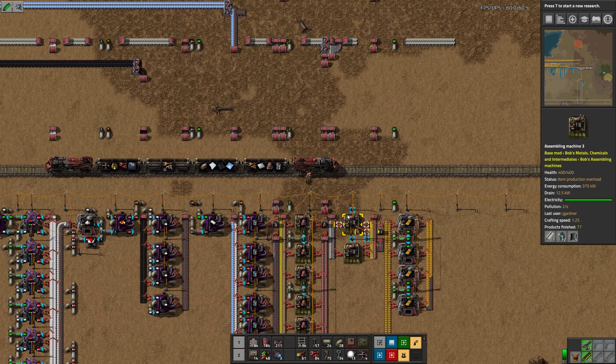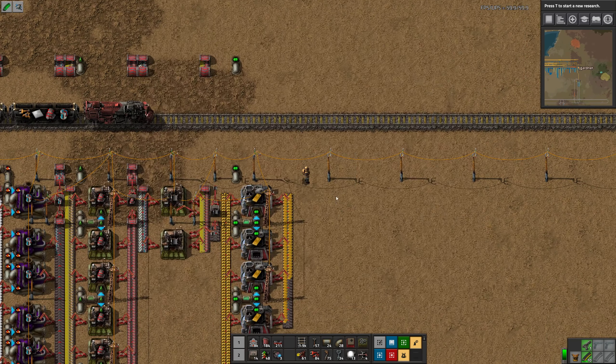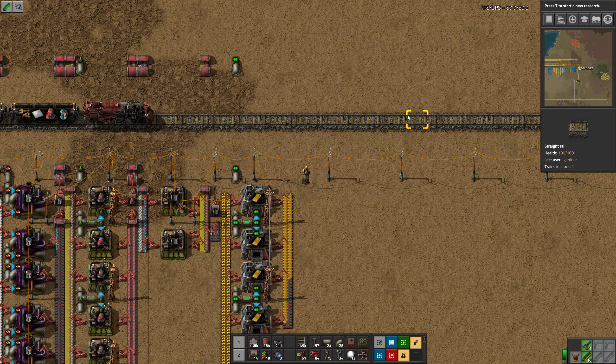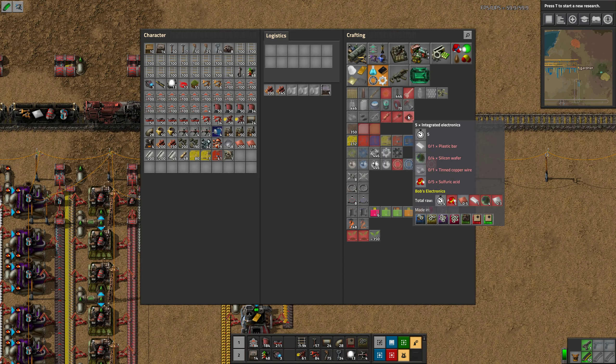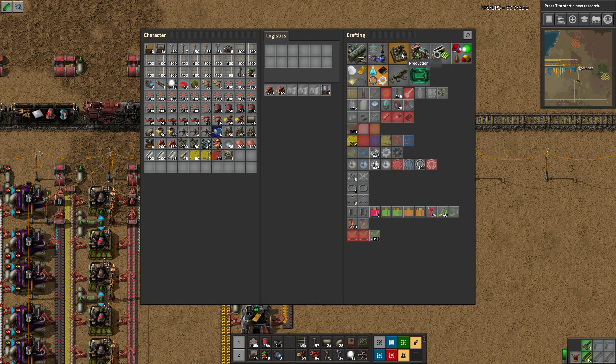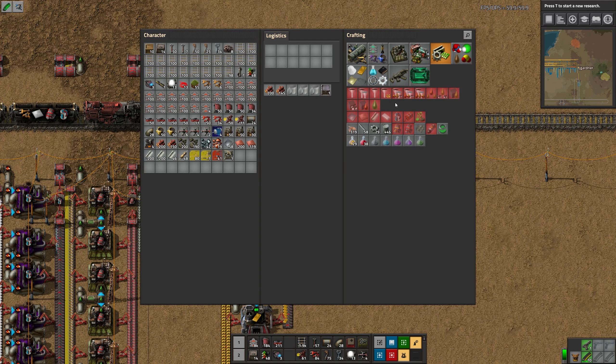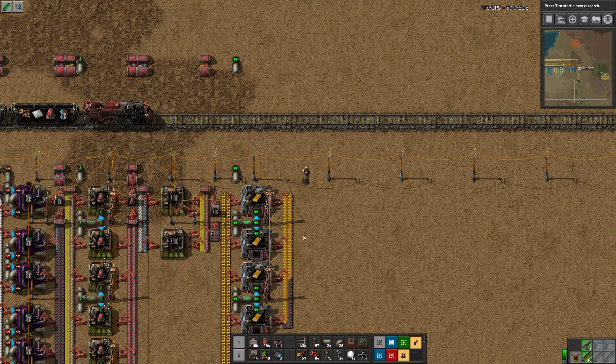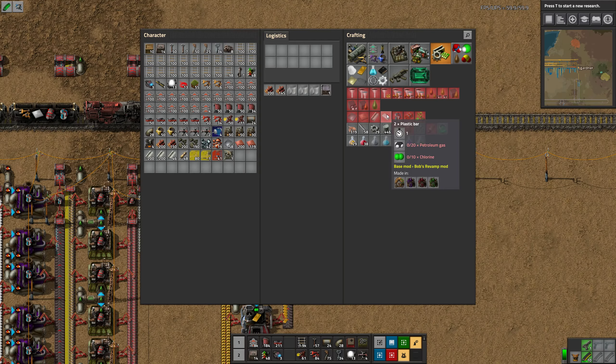Let's make the integrated electronics. So we need: plastic bar, silicon wafer, tinned copper wire, and sulfuric acid. Plastic bar requires petroleum gas and chlorine — I think both of those are on the bus. Yeah, right there. There's chlorine. Petroleum gas and chlorine — you make them in chemical plants.